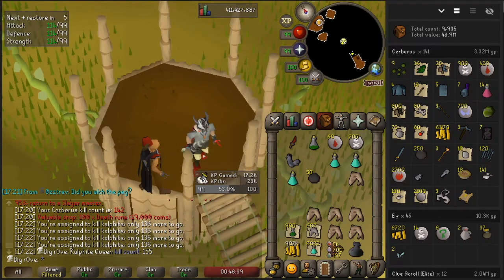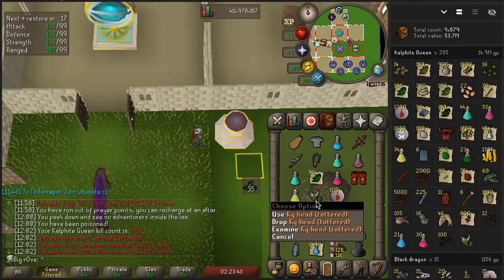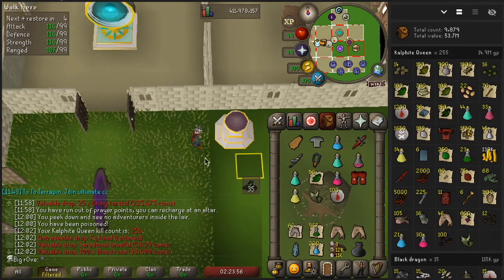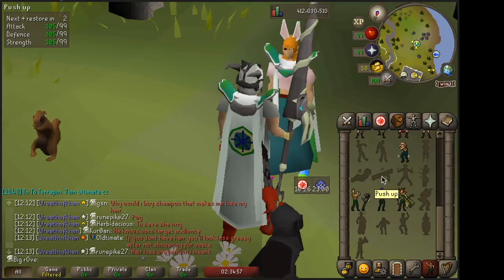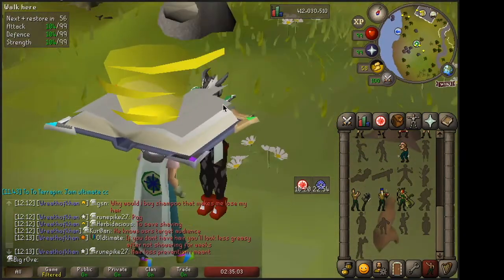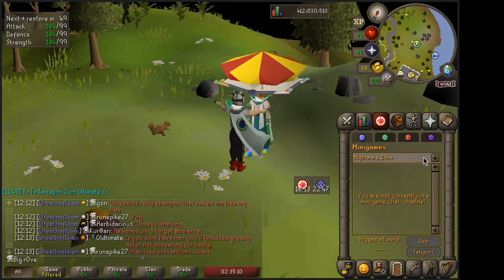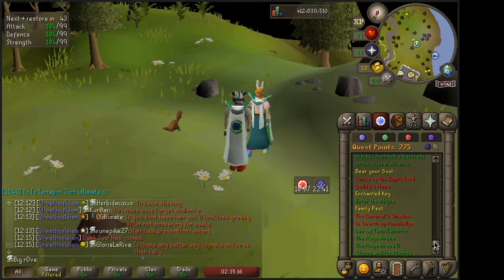I finally got the tattered KQ head at 256 KC — never lucky. All but one KC was recorded, so I probably would have made an even 15 mil GP, but most of that is nothing for me in practice. I'm going to use this and that will finish the Diary Cape. Here is the Achievement Diary Cape — what I've been working for. When I do BA I can use this for some extends. It's not trimmed because I have one or two new quests left to do, but I'll go do those at some point.